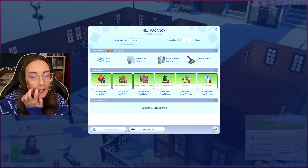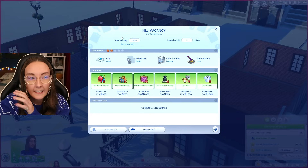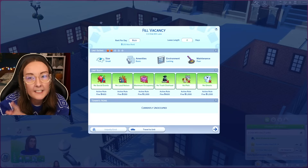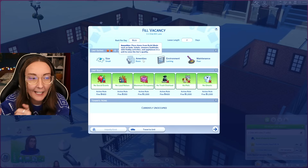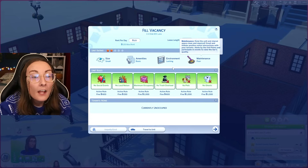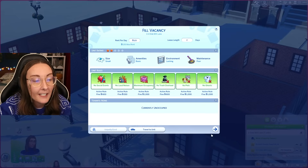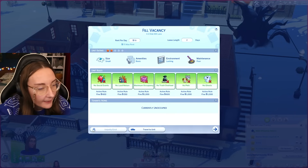A couple of people have told me that they can't reach the second page of the fill vacancy screen — they can't go to select tenants. Make sure your cursor isn't still in either of those fields. I've set my lease length to two days because I want to see if I actually do earn rent. The size is small, the amenities are basic. I think the only way you can get one star is if you don't have any amenities whatsoever — no beds included, no toilets, not even a shared bathroom. The maintenance is poor and the environment is lacking.